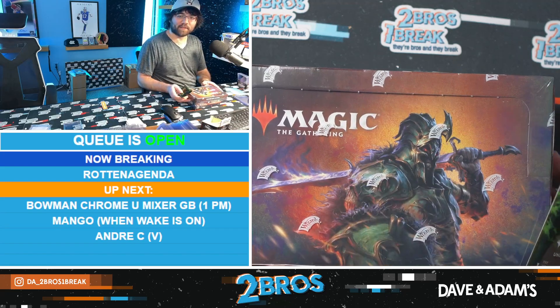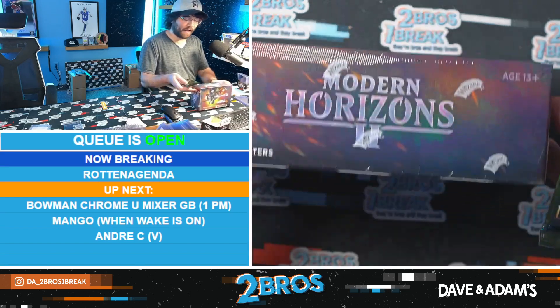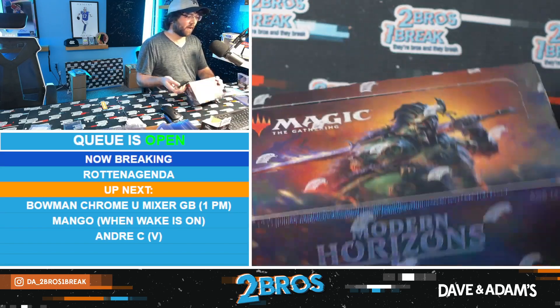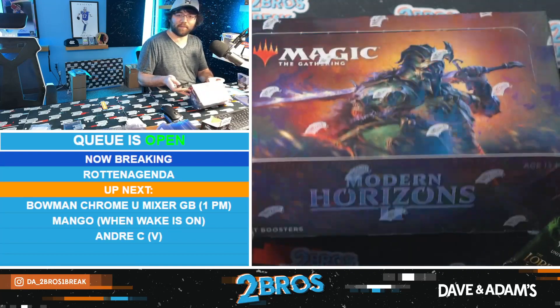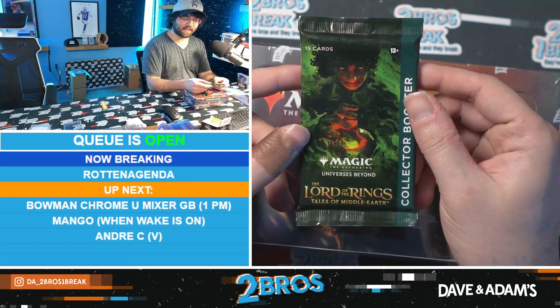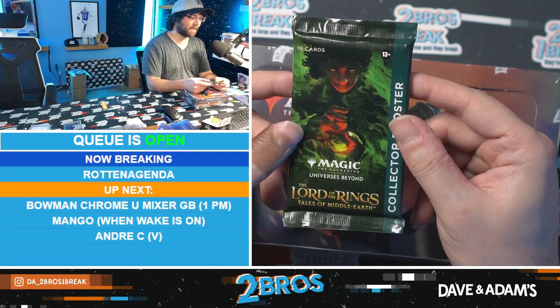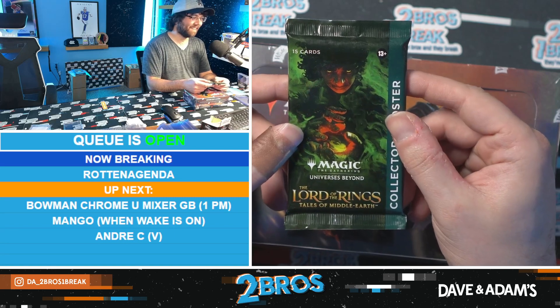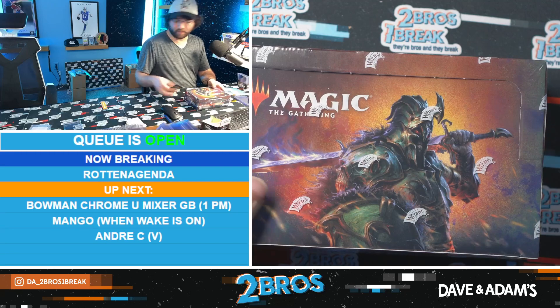Rotten's coming back with some more magic for me to open. We have a draft box of Modern Horizons 2, one of my favorite sets ever - controversial opinion, not a lot of people agree. We also have a collector pack of Lord of the Rings. Rotten wants to do the Lord of the Rings collector booster first.